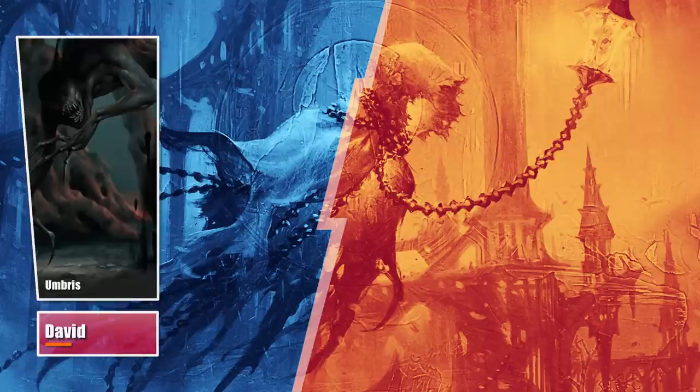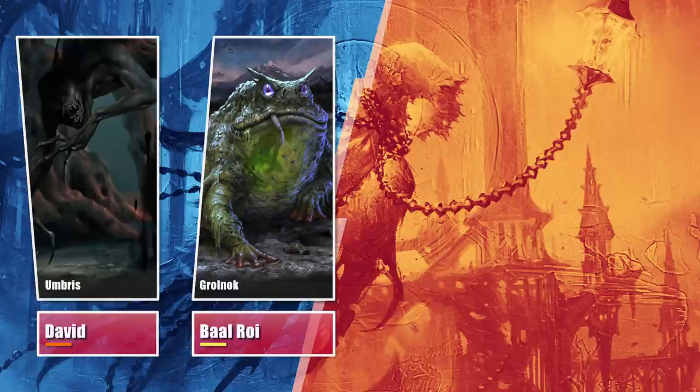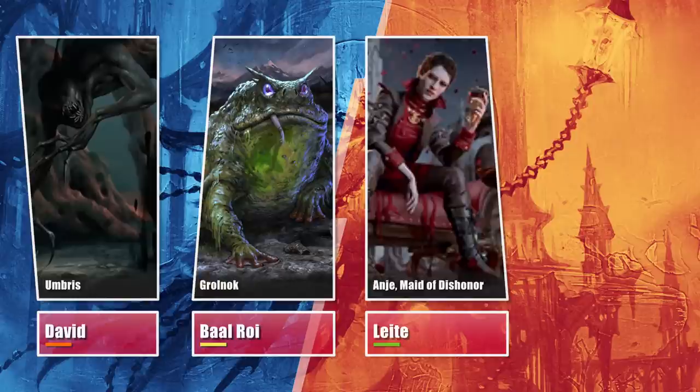Baal is on a Grolnok self-milling build, aimed at casting his frog early and milling his entire deck to win through Lab Maniac or Thassa's Oracle. Laid is on Anya Falkenrath, Maid of Dishonor, a deck aimed at winning through the Worldgorger Dragon loop, generating infinite mana and blood tokens, and draining them all to kill his opponents.